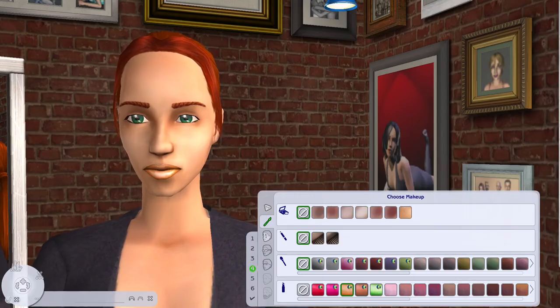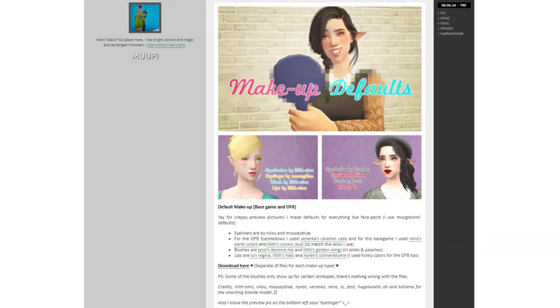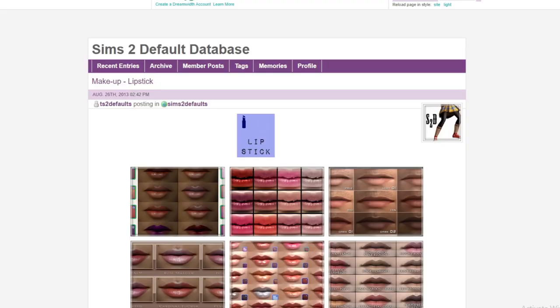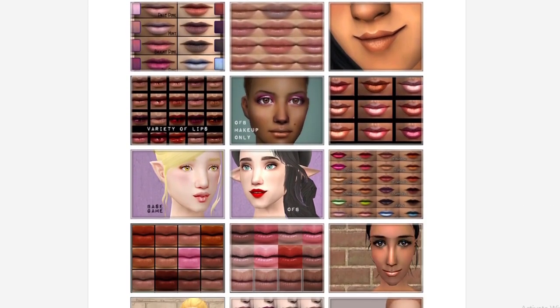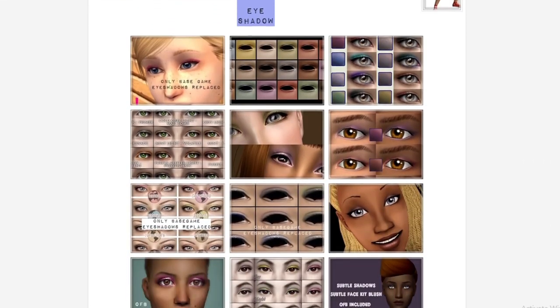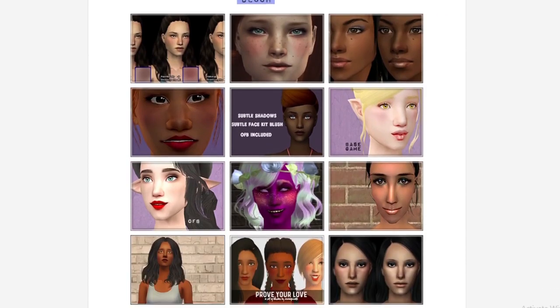I would highly recommend that you default replace the makeup that comes with The Sims 2 as some of the lipsticks and eyeshadows are a little outdated. In my game I use these default replacements by Mupi, but if you don't like the look of these you can find an array of makeup on The Sims 2 Default Database or on Mod The Sims. For this video I will just be showing you my favourites that I use in my game.